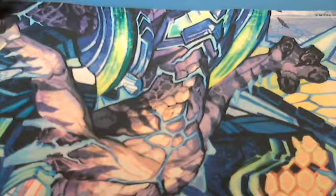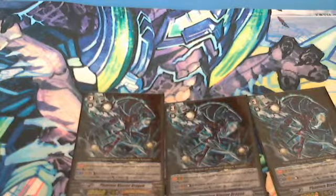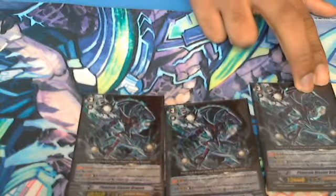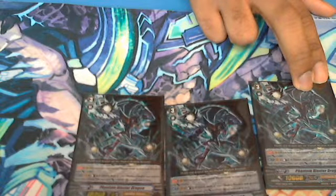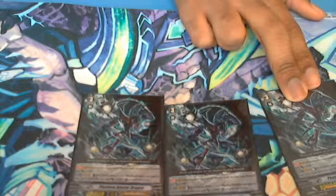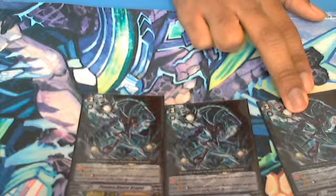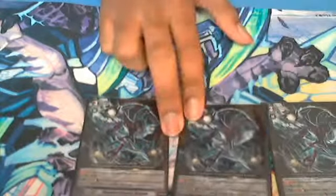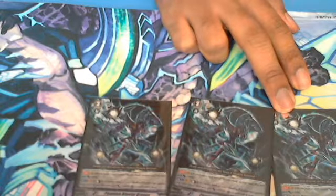For my Grade 3 lineup, I have three Phantom Blaster Dragons. It's a straightforward card. Its skill is Counter Blast 3 to retire three of your units — he gets plus 10K and a crit. Let me just say: if you ever do this, you're either extremely desperate. You never really want to use Phantom Blaster Dragon's skill because it's just not worth it in most cases, unless it's a final act of desperation. But if you have Blaster Dark in the soul, then he's 11K, so you can sit on that for a while. That's always good.